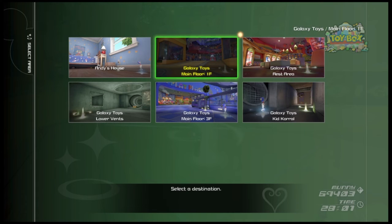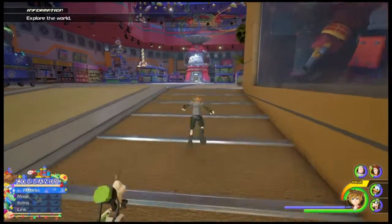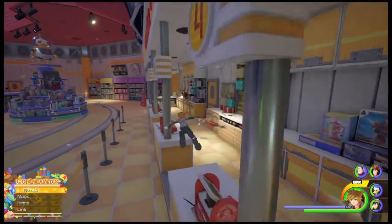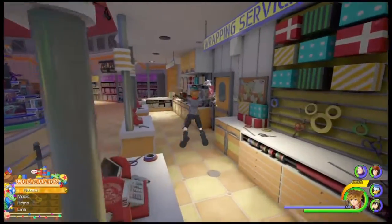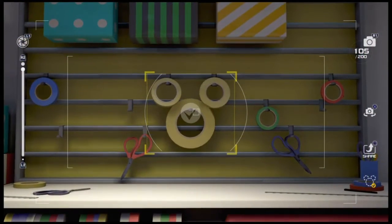For this next emblem, we're going to come to the Galaxy Toys Main Floor 1F save point. From here, if we just run forward and we see this door right here, or this counter, there are going to be these yellow rolls of tape that are going to make up this emblem.